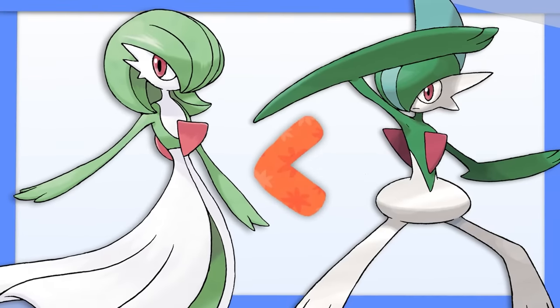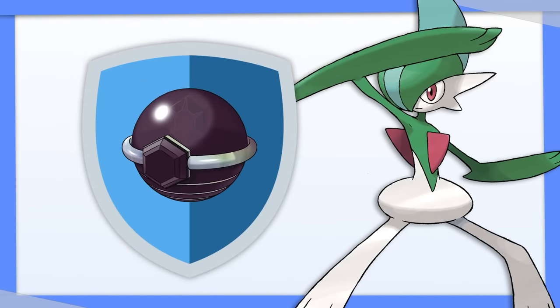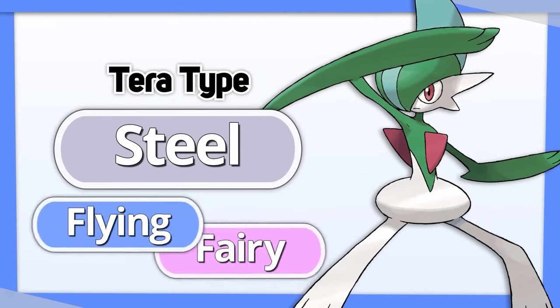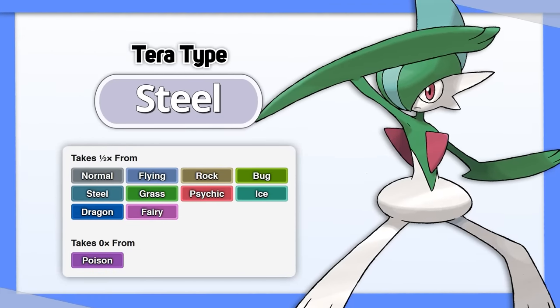Gallade has better bulk than Gardevoir and already has good move coverage, so I like using its Tera typing defensively. Steel resists the Flying and Fairy moves that hit it for super effective, and gives it a number of useful resistances to boot.